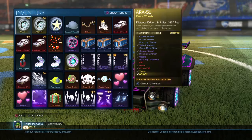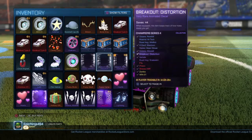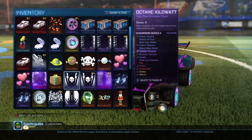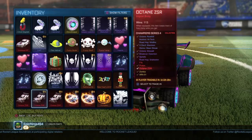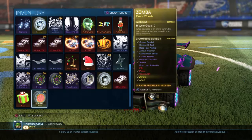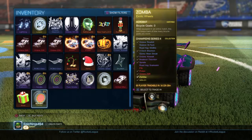Out of the crate opening. So what we got was two ARAs, two Breakout Type-Ss, check rooms. Breakout Distortion, Octane ZSR Distortion, Octane Dragon Lord, two Kilowatts, Lab Mystery Decal, MG ADA, and various rares. And X-Devil and Acrobat Zombas. I think that was a pretty good crate opening. Hope you guys enjoy this video. I'll see you guys next time. Bye-bye!